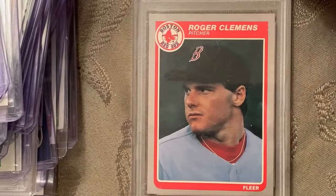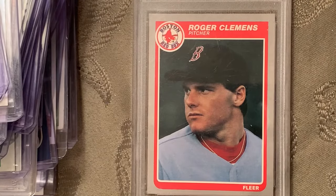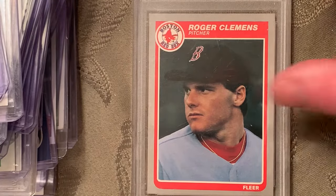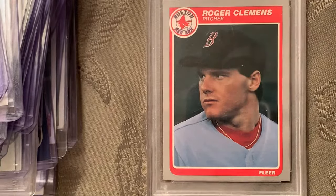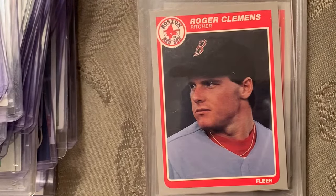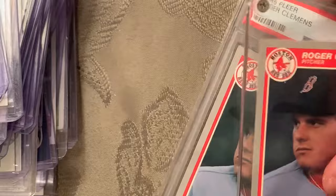At number 51 is the 1985 Fleer rookie card of Roger Clemens, number 155, and that's in a Mint 8. There's another copy of it as well.